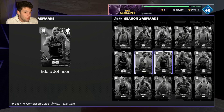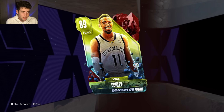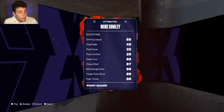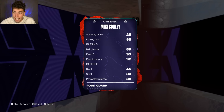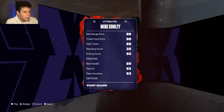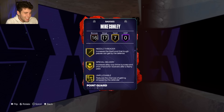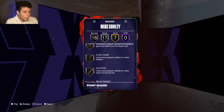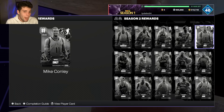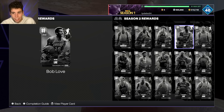Cliff Robinson is the Clutch Time Online 50-win reward and probably the best reward card discussed so far. Mike Conley is the Triple Threat Offline reward — and even though his stats and badges are really solid with 40 base badges, his release is horrible. He has the AI dribble style, but I'm not super high on Mike Conley mainly because of that release.